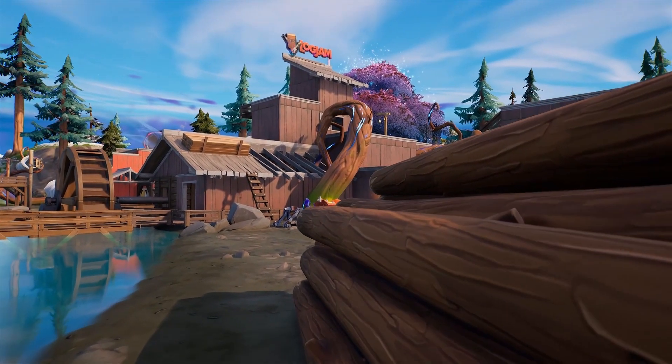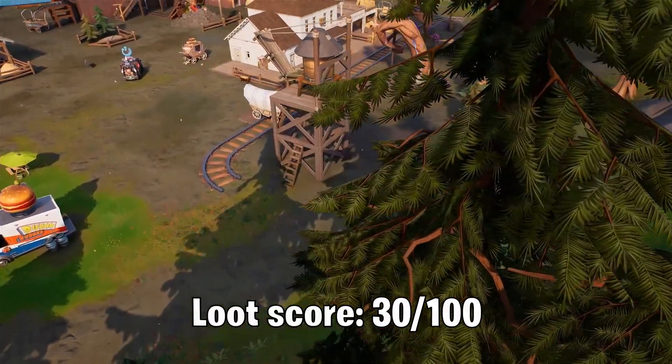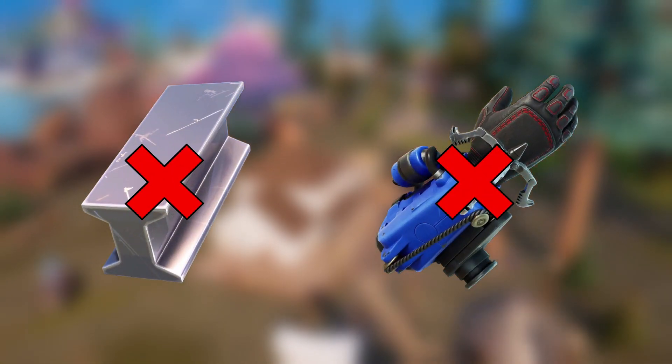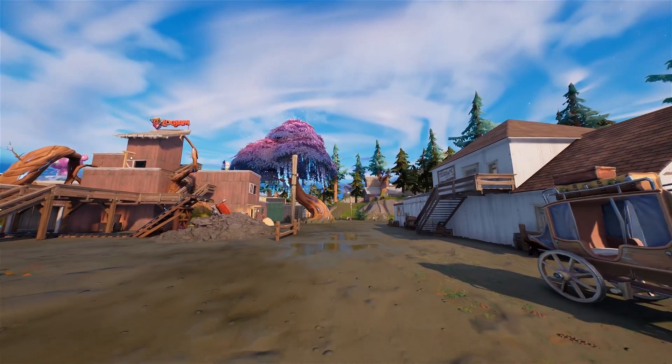Let's start up in the northwest with Logjam Junction. With 29 chests, 80 floor spawns, and not much else going for it, it gets a loot score of 30 out of 100. There's also no metal, the nearby grapplers no longer exist, and it has a really bad position on the map. Overall, we've probably started with the worst POI on the entire map.